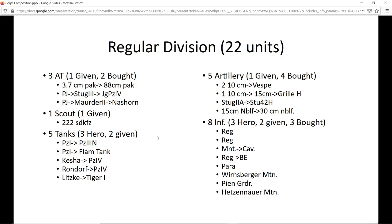Infantry is where it gets interesting. There are six hero infantry units you can earn playing the grand campaign. Three will be assigned to my regular division — it's necessary, it'll give the division some backbone. I think there are something like six hero units in this division altogether and they're absolutely necessary to keep it from falling apart. I have Warnsberg, Pyne, and Hetzenhauer — who comes later in '44. Before that I'll have a couple of regular infantry, and upgrade my mountain unit to cavalry and my regular with trucks to a bridge engineer.